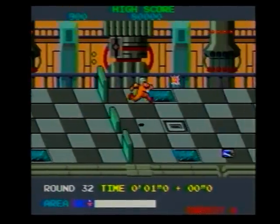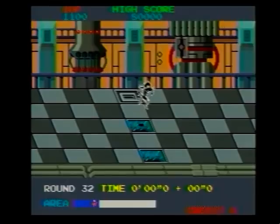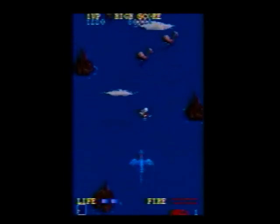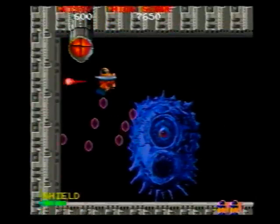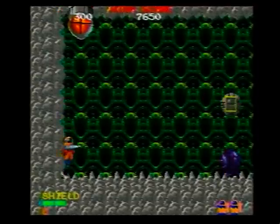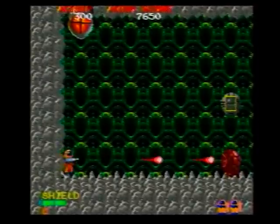Three games included in this Namco collection are Metro Cross, which gets straight E's no matter how you rate it, Dragon Spirit — E's again — and Baraduke — E's. Together, these three games are worth half a bucket of spit, or any other bodily fluid.